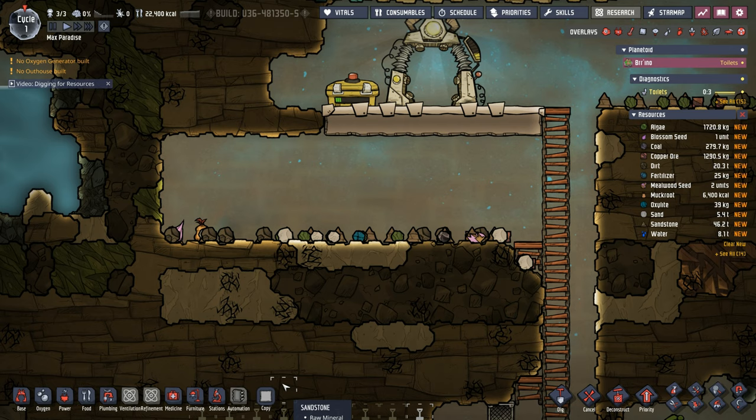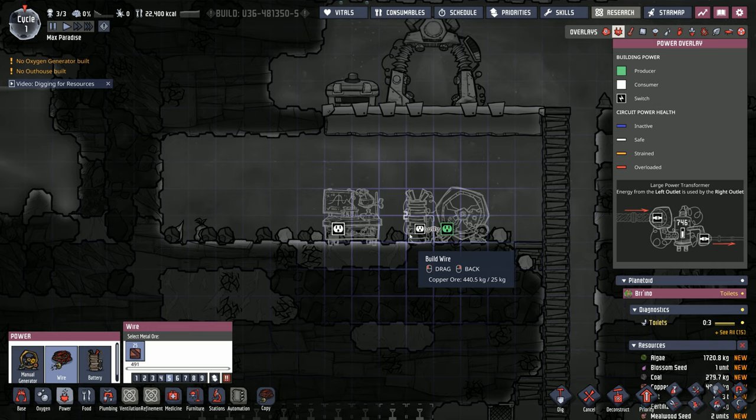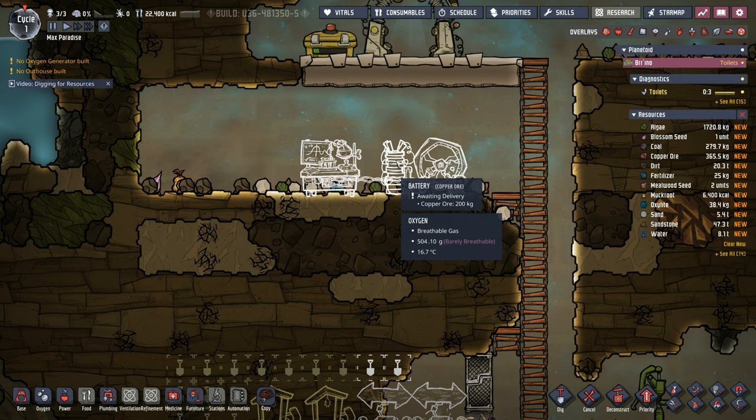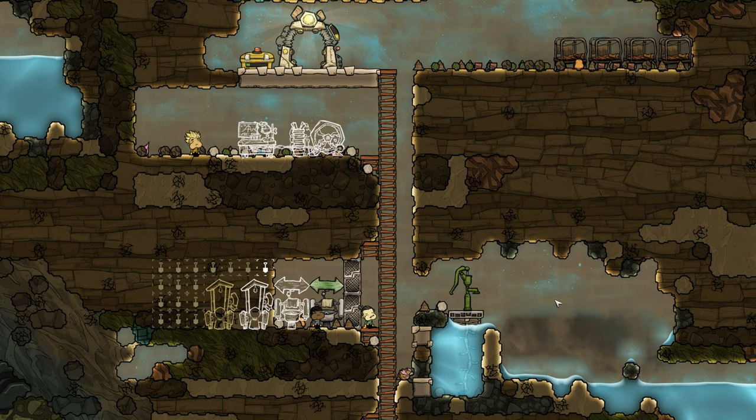Our power and research area is all cored out for us. Let's pause to make sure we do it right. We put the wheel by the entrance because we want all the carbon dioxide being generated while the dupe is running on the wheel to go right down the shaft. So let's place the manual generator right here — we left a little gap so when we get our jumbo battery we can put it right there, and we have enough room for our supercomputer when it's time.